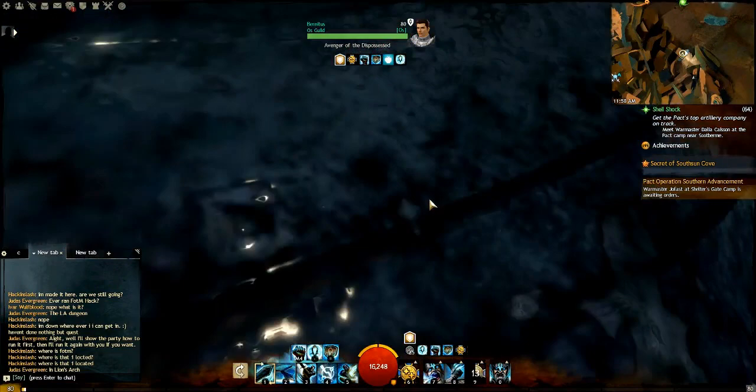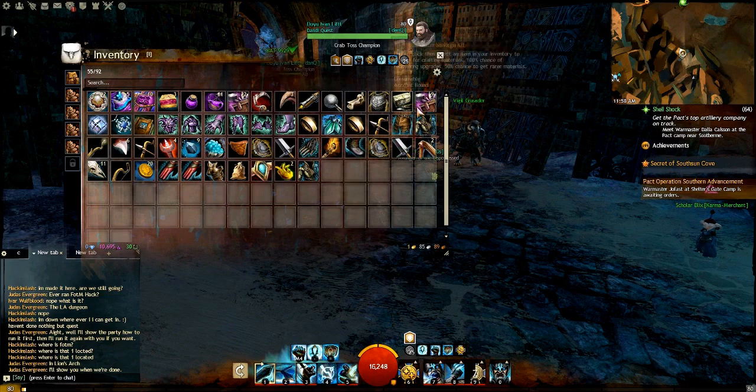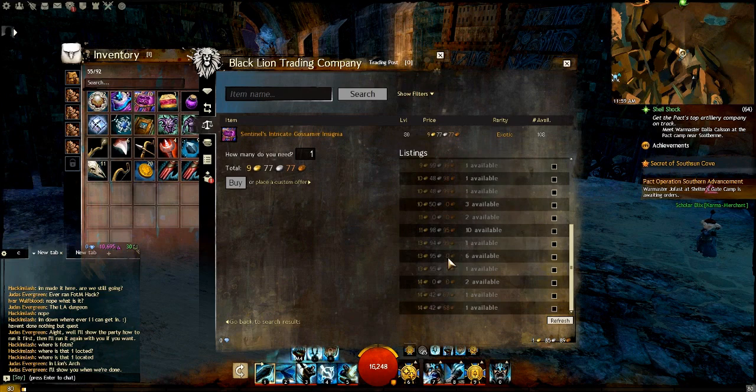What is up, guys? PriceCold here. I'm going to be making a character really quick, but I've got to show you guys this awesome thing. Check these out — you remember my last video? I had these insignias right here. I bought them for an average of about $170 a piece. Look at that — they're like $10 a pop now.